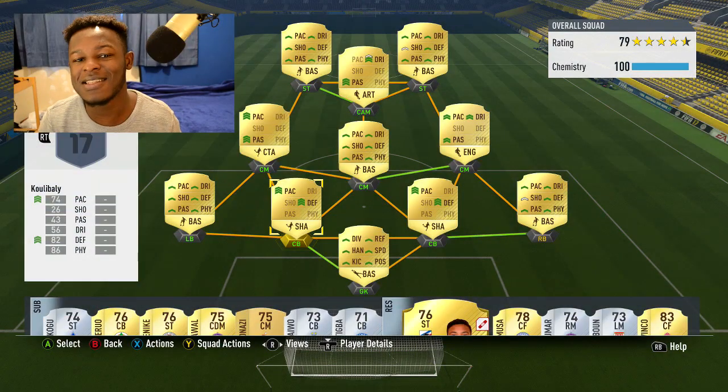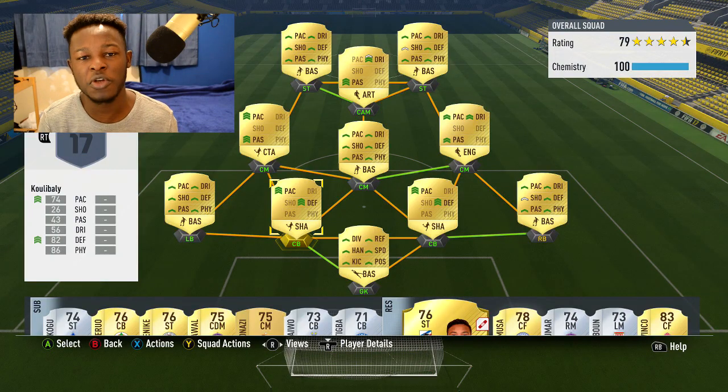I'm here with a video for you guys today - the squad builder. This team will not disappoint, so get your coins at the ready and prepare to buy this team. Today I decided to go with the CVR squad. The game knows them as the Calcio A, mainly because they didn't get licensed - I mean, how are you not getting a license for the CVR?